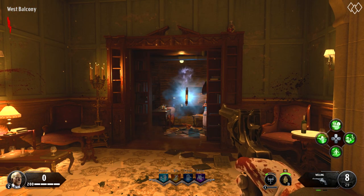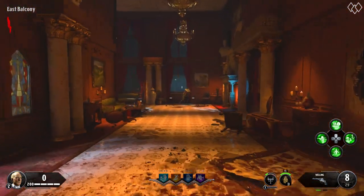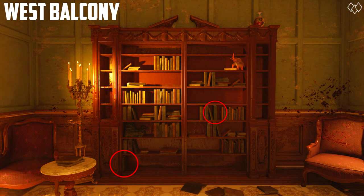Here's how you do it. There are four books found on the east and west balconies that have symbols on them. The two books on the east balcony are found in this bookcase in these two spots, and in these two locations on the west balcony bookcase. The book locations stay the same, but the book symbols change each game.